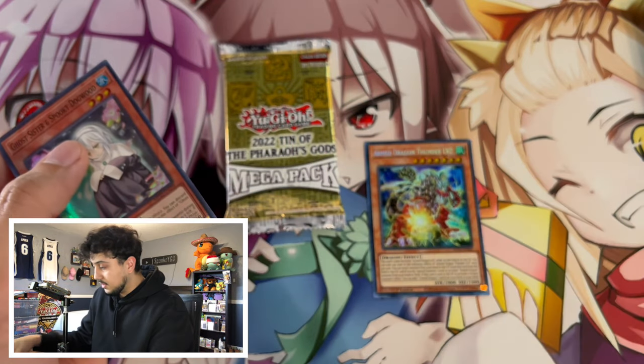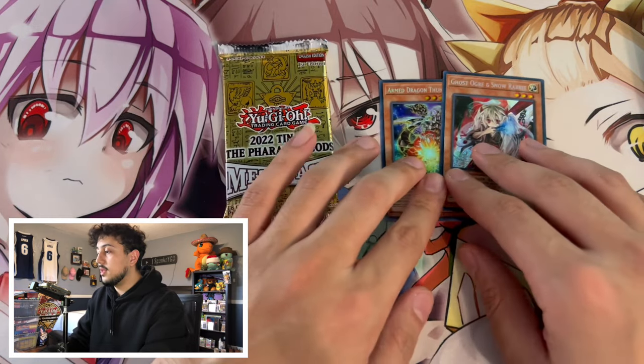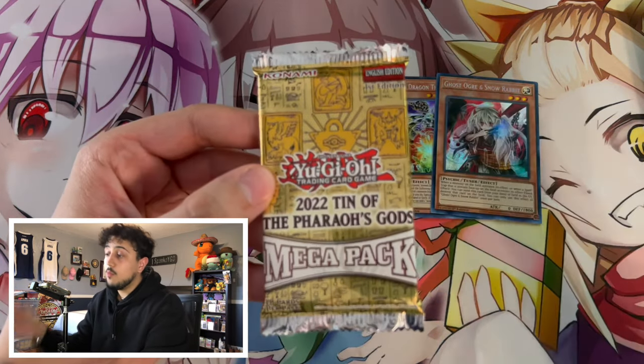My favorite pull so far has been this Thunder Level 7. Maybe the Ghost Ogre is up there, but the Arm Dragon Thunder Level 7 is probably my favorite pull so far. We've got one more pack to go.